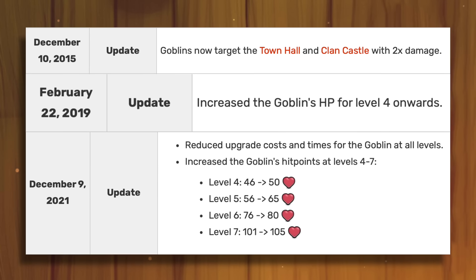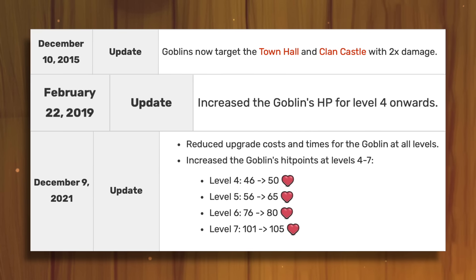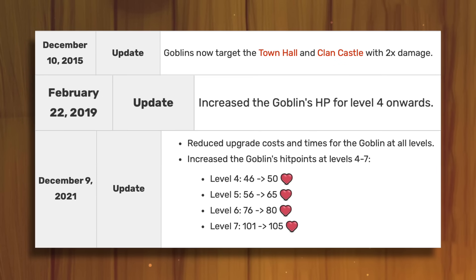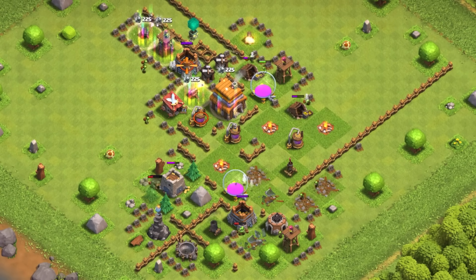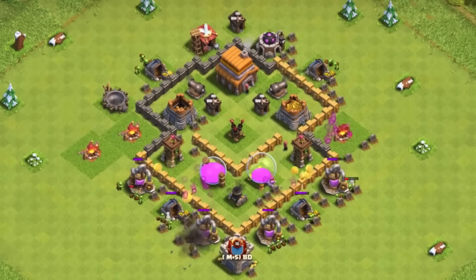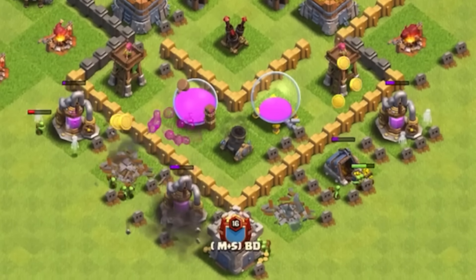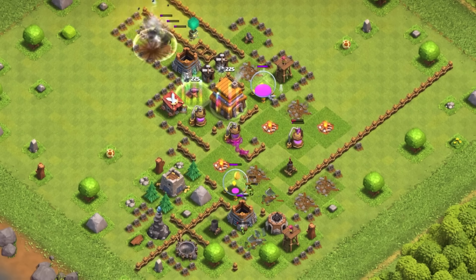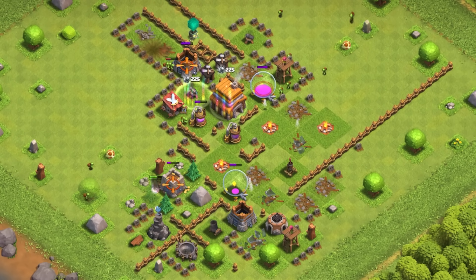In December 2015, it now targeted Town Halls and Clan Castles with 2x damage. In February 2019, level 4 and onward got more HP. And the same thing would happen in December 2021. Besides more HP and being able to target additional buildings, Goblins have stayed the same — even their in-game model. What else could the Goblin need? It's powerful at the town halls where it needs to be, and that's how it's been able to remain the same. Generally, this happens to the first troops you unlock — their usability is supposed to peak by the time you want to replace them.